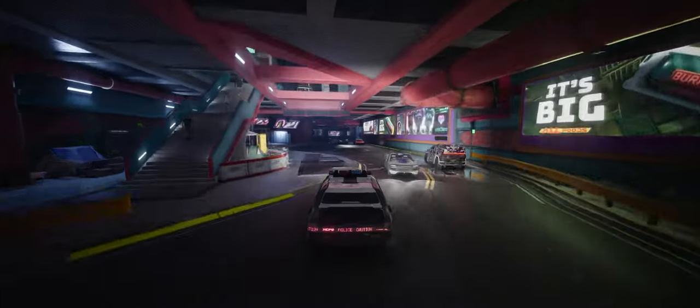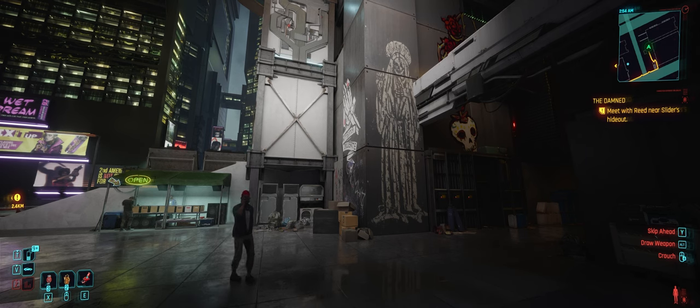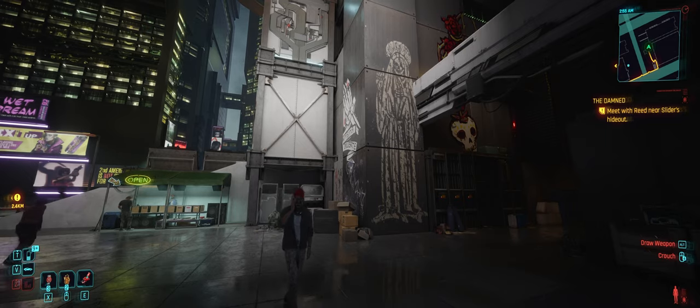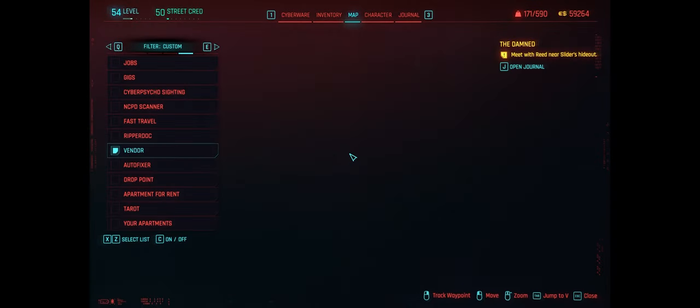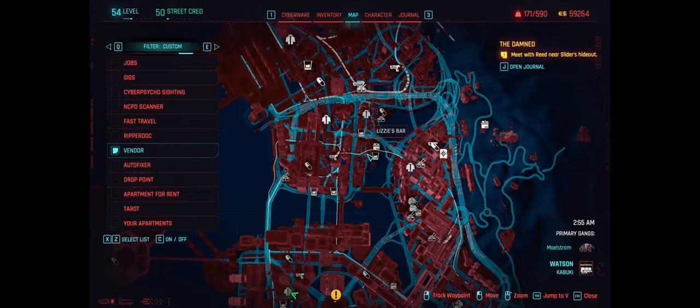Lastly and certainly not least, Real Vendor Names. It's a simple mod but so impactful — it literally just names the places on your map, like the ones that are just a bar icon or just a ripper doc icon. It actually names them to what the places actually are, which is so immersive, making the world feel more authentic and connected.